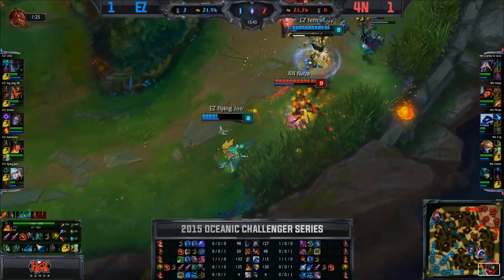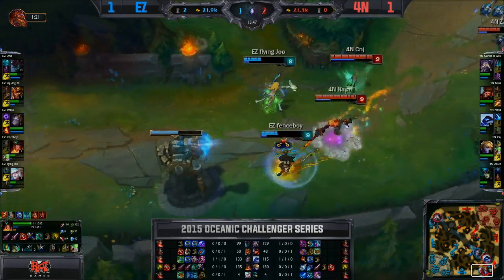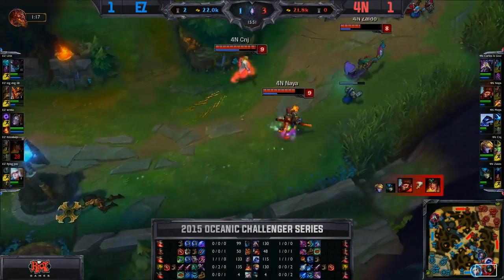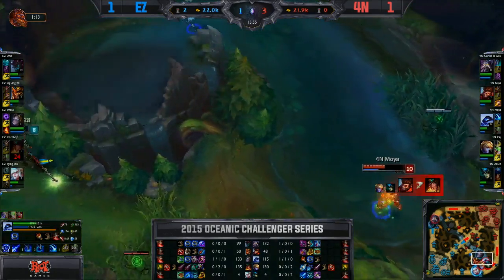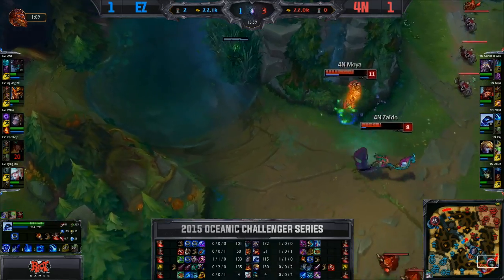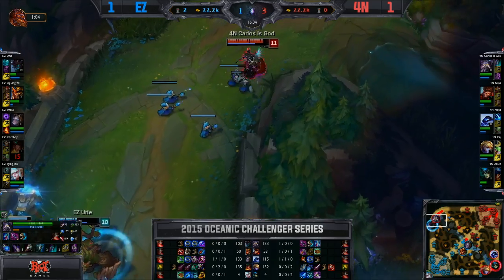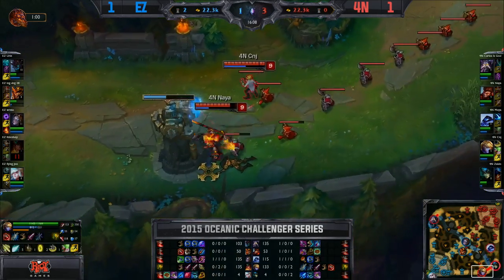Really nice there from Janna — good split though, maybe going to be able to get out. Great exhaust as well, but Fenceboy has found himself in trouble. That's a great tornado to defend, but Fenceboy's got nowhere left to go. Janna did everything he could and still couldn't save his AD carry. Zelda's tidal wave was so good though — that was perfect positioning even though it didn't hit. It made Janna hang around for so long. Nami ultimately secured that kill for Fournot.